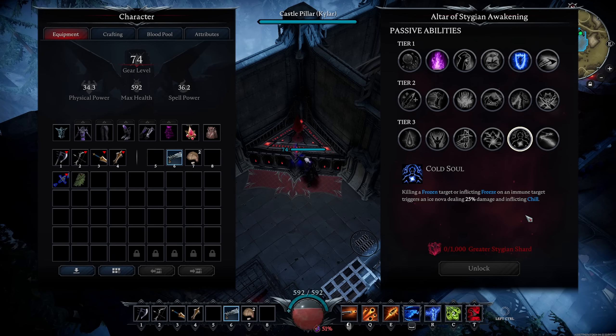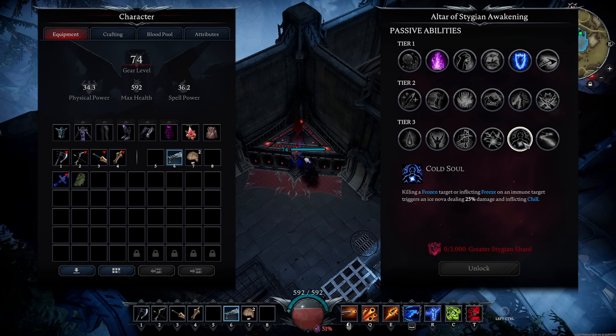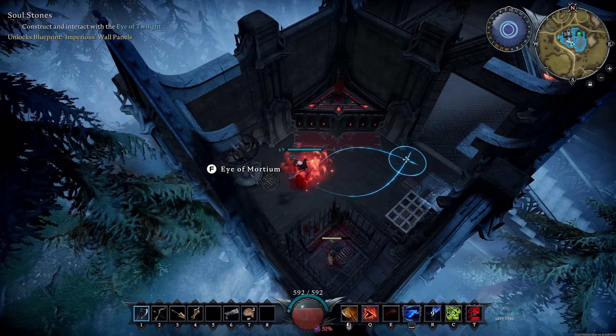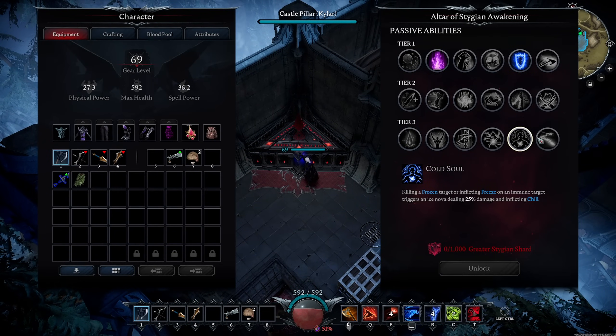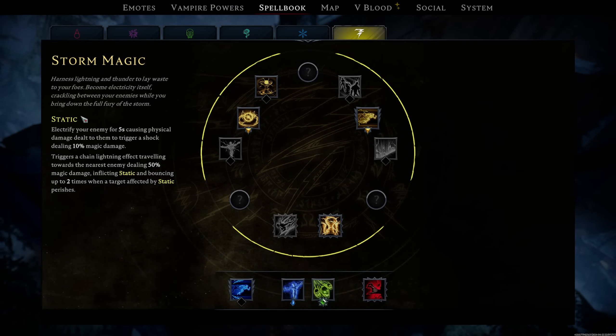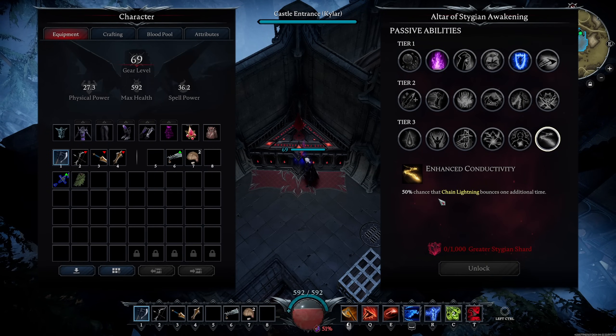Cold Soul is more of a PvE passive: killing a frozen unit, or inflicting freeze on an immune target like a boss, triggers an Ice Nova dealing 25% damage and inflicting chill. It's a nice buff for Cold Snap in PvE — freeze everything around you and chain Ice Novas to kill a bunch of things at once. Enhanced Conductivity gives a 50% chance that Chain Lightning bounces one additional time. When somebody with Static on them dies, it jumps up to two times dealing 50% magic damage and inflicting Static. This extra bounce chance is solid PvE.